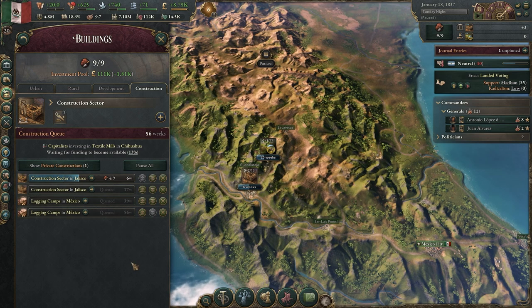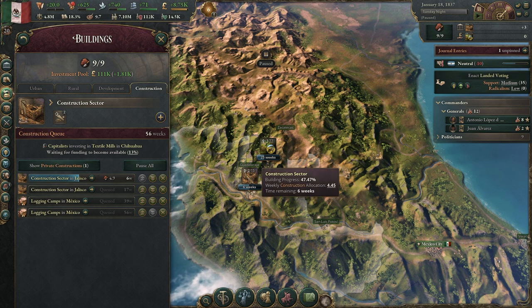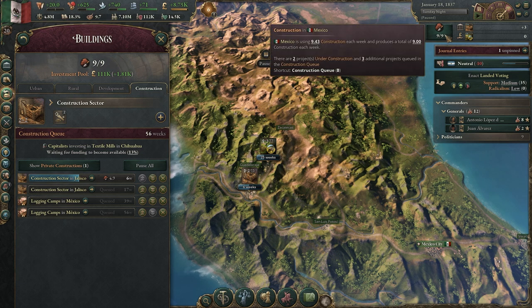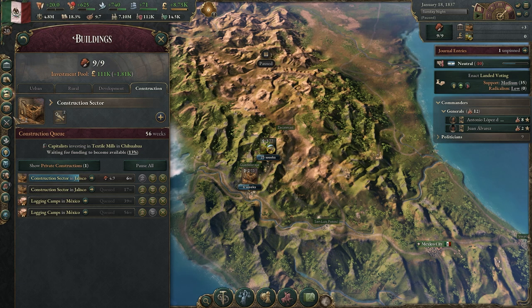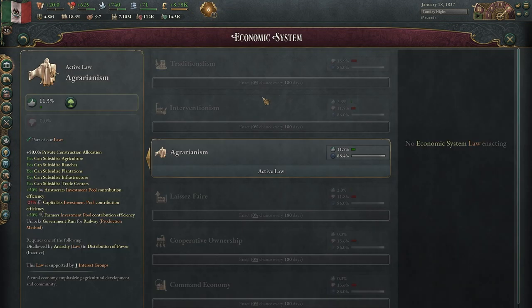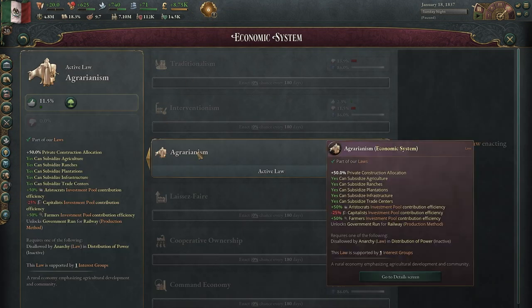Another big change is that your early game is going to be a little bit slower depending on your country. Construction, depending on your economic system, will be split — so for government buildings we're only getting 4.45 out of nine weekly construction, and the same for the private sector taking four out of that. It's a 50-50 split, and that's all dependent on your economic system, which also determines what the private sector will build.